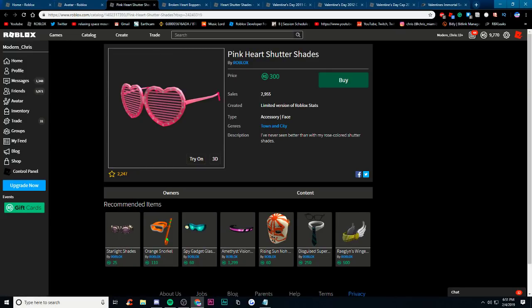Next is these pink heart shades. I love shades on Roblox — I wish I had the Wayfarer lock shades. But these are the pink heart shutter shades. They're pink shades and I could see a lot of people liking these. They could go limited — there are a lot of shades out there that are limited. So you never really know.